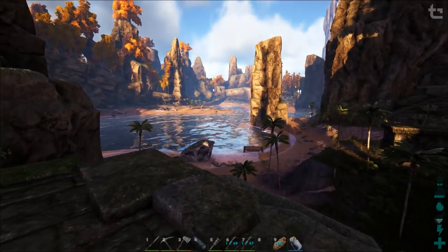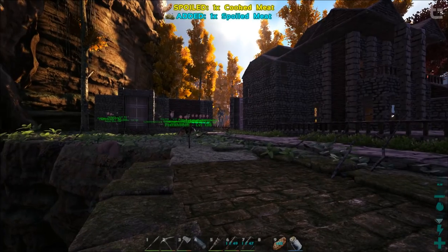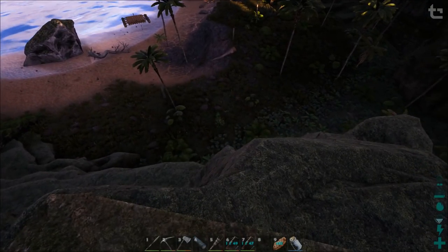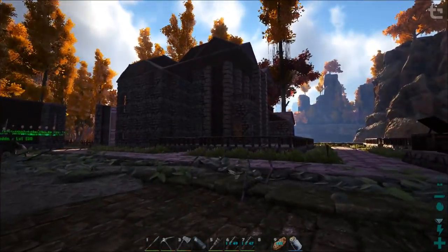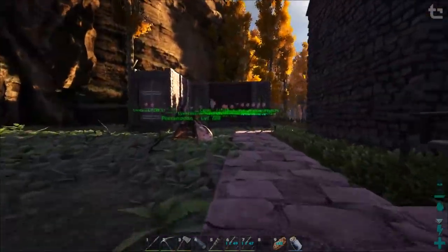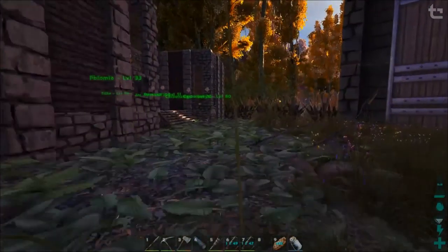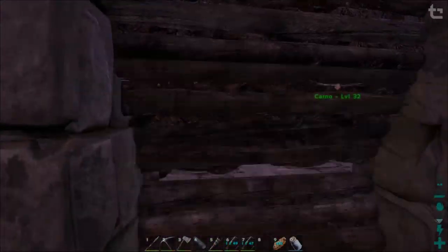We proved you couldn't get a perfect tame on Prime Meat with the level 80 Terrorbird - it missed out on two levels, tamed out at 97 instead of 99. Hopefully the level 80 Carno will de-aggro and stick around there. At least he's down from there so we'll be able to go up for metal again.